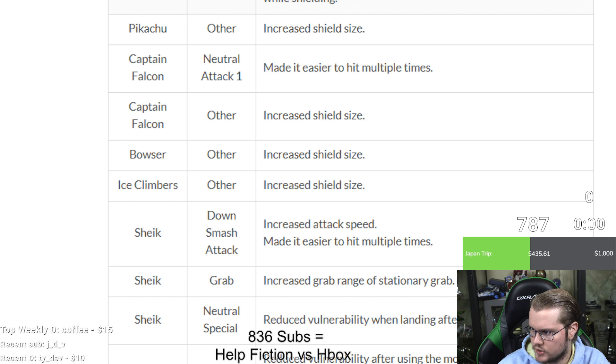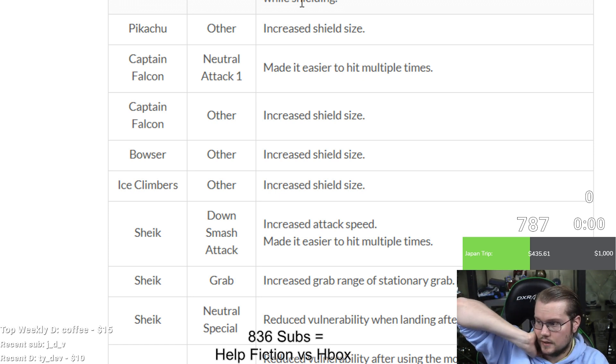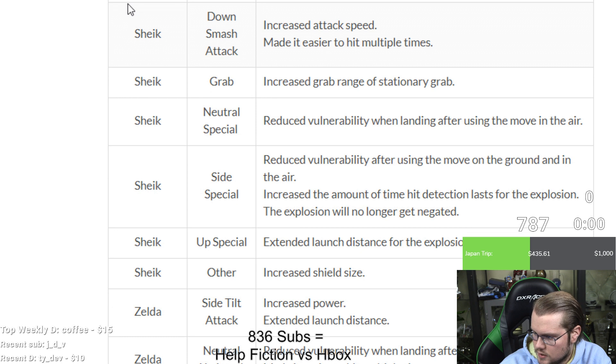Fox: changed animation when receiving attacks from opponents while shielding — this was tweeted about a while ago where Fox would change his standing animation when hit in shield, so now it's like every other character. Pikachu: increased shield size. Falcon: neutral attack one (jab one) easier to hit multiple times, which is fine for multi-hit moves. Increased shield size same for Bowser and Ice Climbers.